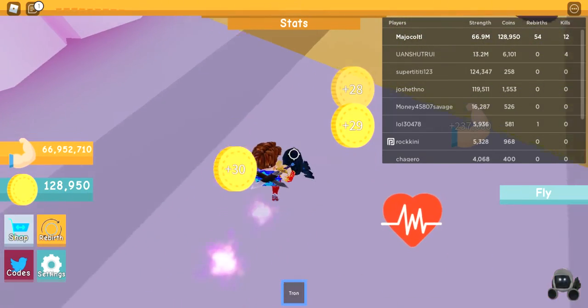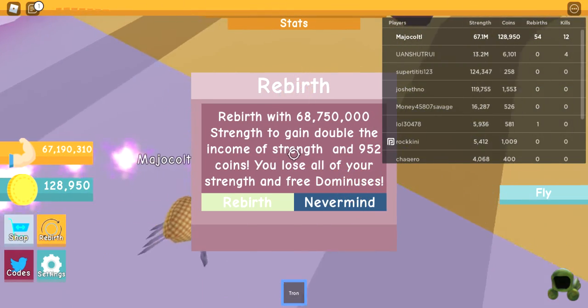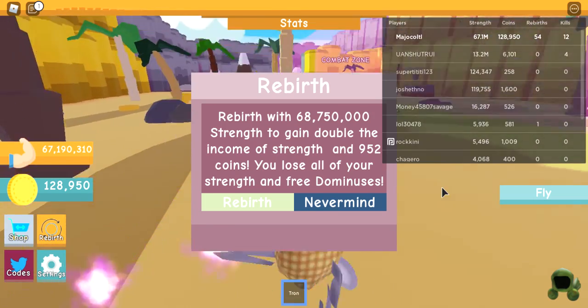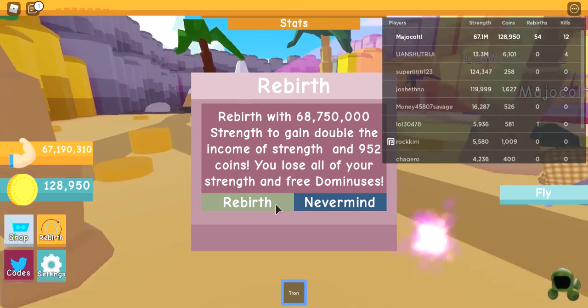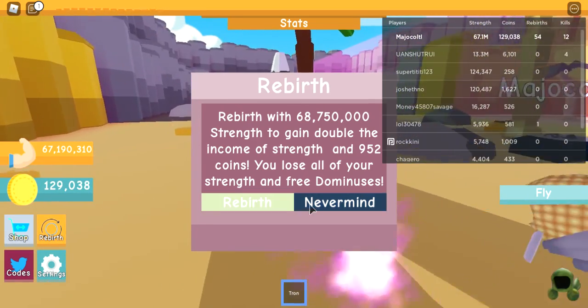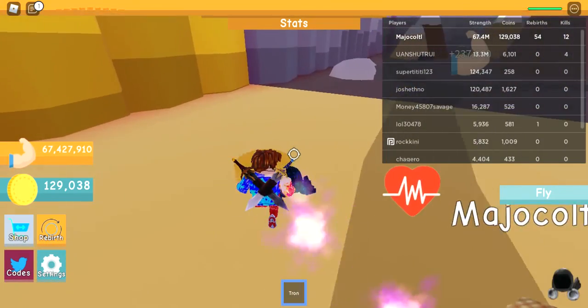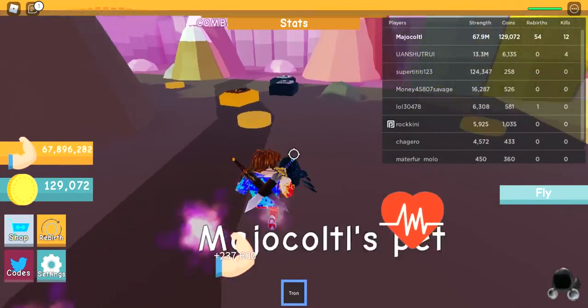Okay, this gives 952 coins, free dominuses, and double the income. Okay, this dominus here costs 400,000 — double the income.